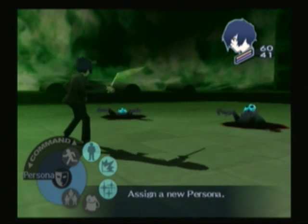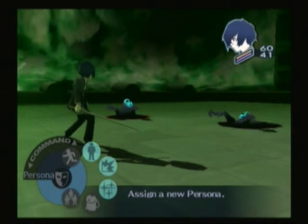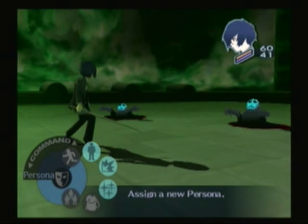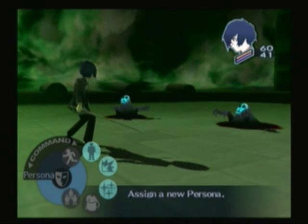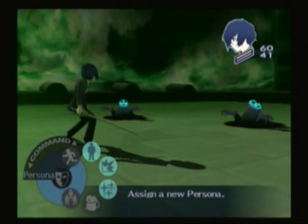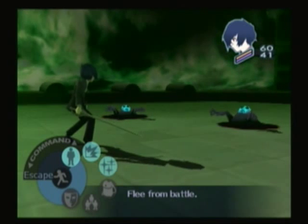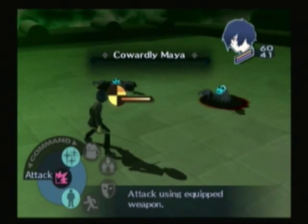Next we have Persona. You can switch Personas on the fly, because the main character is unique in that he can have more than one Persona. Switching Personas, though, costs the main character a turn. So just be careful when you're doing it and don't end up getting yourself killed because of it. The last command is Escape, which we don't have access to. So let's just start attacking the Cowardly Maya.